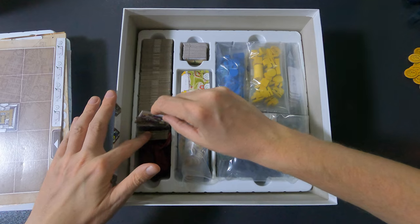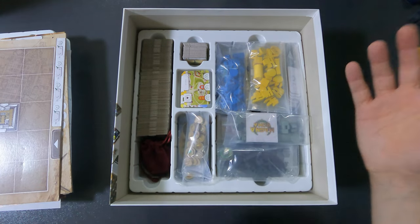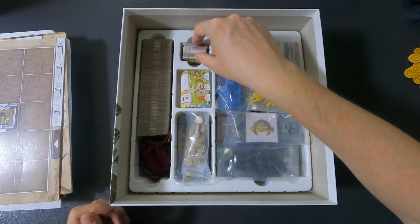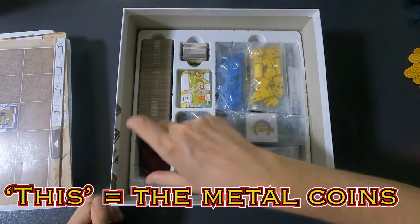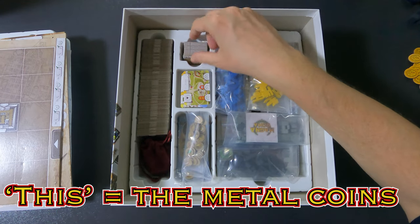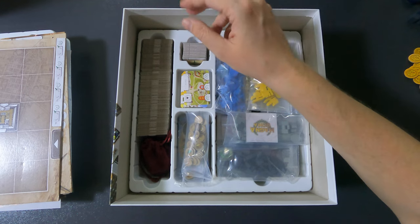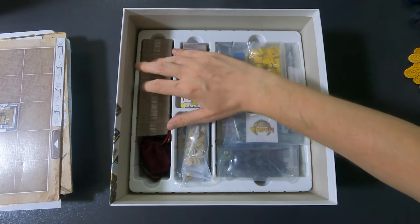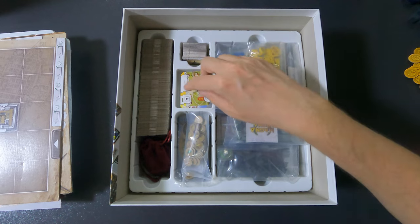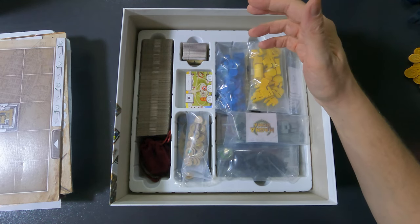I also put the metal coins here because there's a huge gap — I don't know why. Maybe you're supposed to put them there, but even then there's still a gap, so I fill it up with the coins. Here are the monument tiles; you have to push them in a little bit but they all fit. I'm pretty sure this is where the tiles are supposed to go.